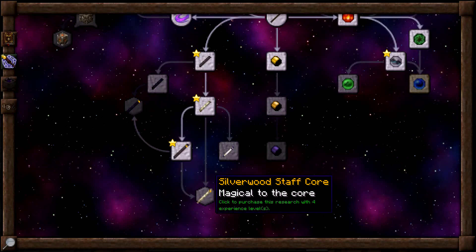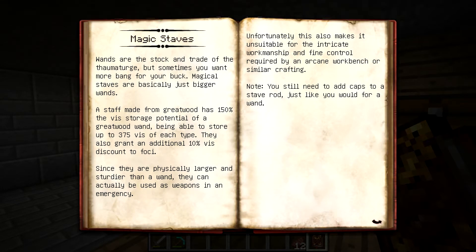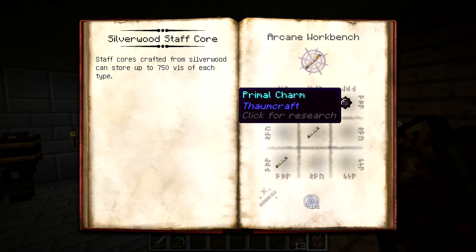Luckily for us, we actually don't have to research the Silverwood Staff Core - we can get the research with four experience levels. And if we look at the general Magical Staves entry, it's pretty much saying that they're bigger wands, they can store more V, and they grant an additional 10% V discount to Foci, which is really nice. They can be used as weapons, but that also makes them unable to go into the Arcane Workbench. Now if we click on the Silverwood Staff Core, it requires two Silverwood Rods and a Primal Charm. It can store up to 700 V of each type and only takes 192 Ordo to combine in the Workbench.